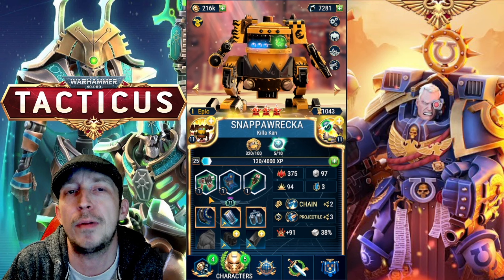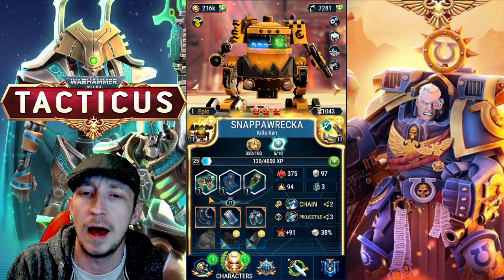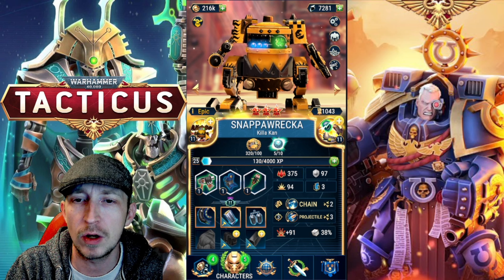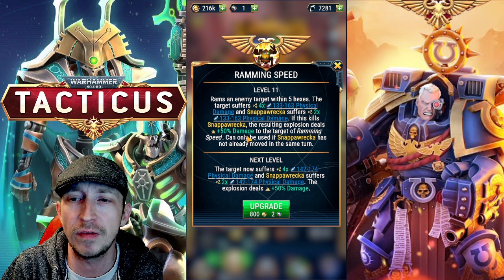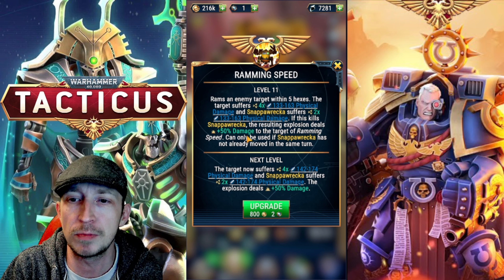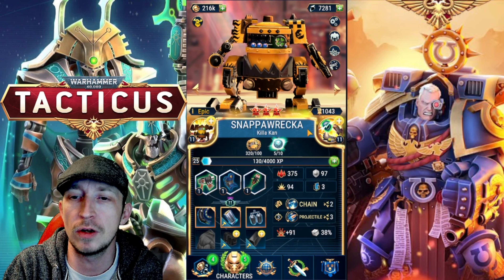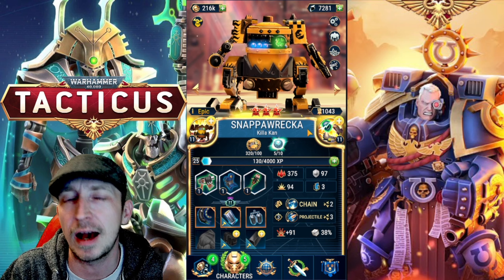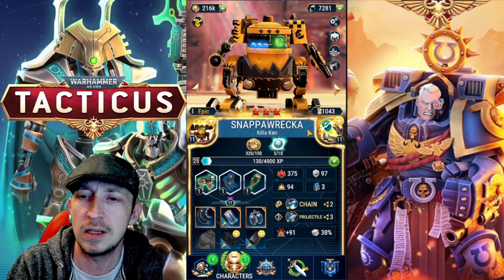Next we've got Snapper Wrecker - probably one of my least favourites, but this guy can stand back and shoot. He's got a really good range and can move pretty quick as well. He's got his ramming speed which can cause some really good damage - it attacks the target within 5 hexes, the target suffers physical damage but he also suffers some damage himself. If the kill results in an explosion it deals plus 50% damage. It's like a kamikaze kind of move, and it's only used if Snapper Wrecker has not already moved that turn. I'm not a big fan of anything that can take damage to themselves - I think that's used in an emergency.